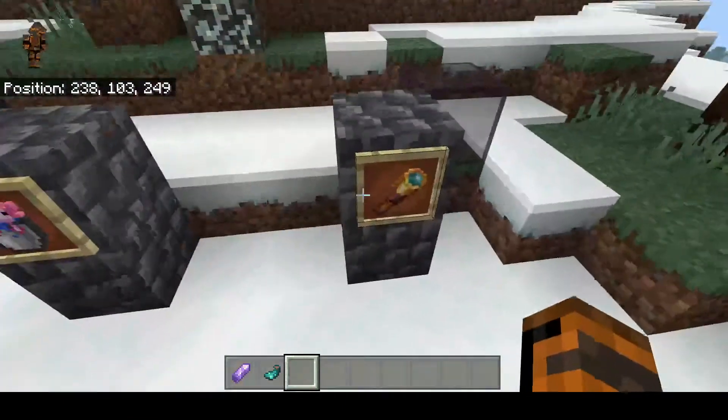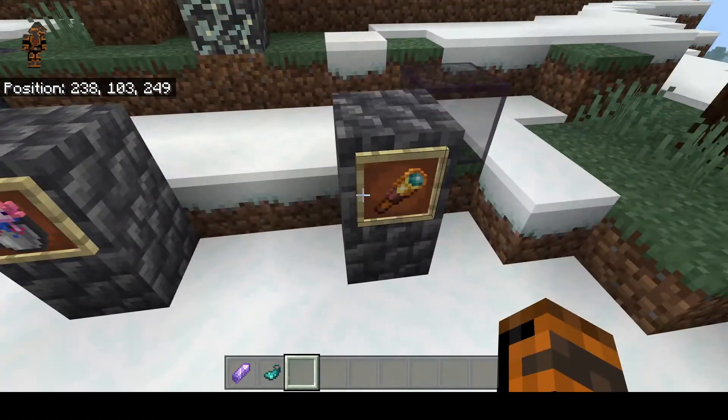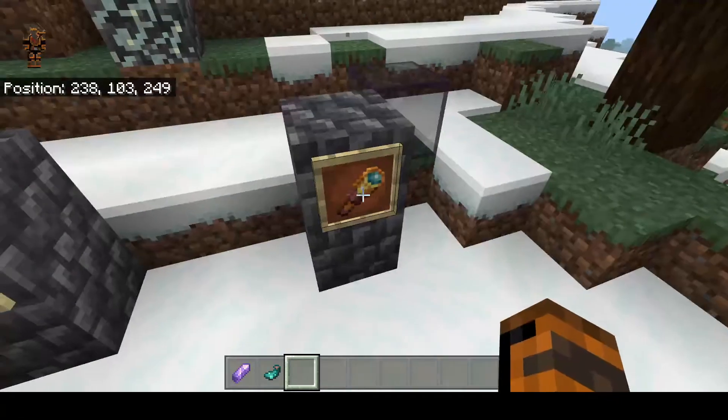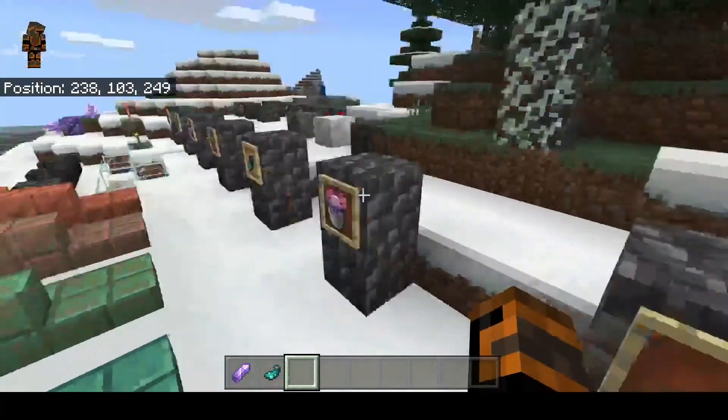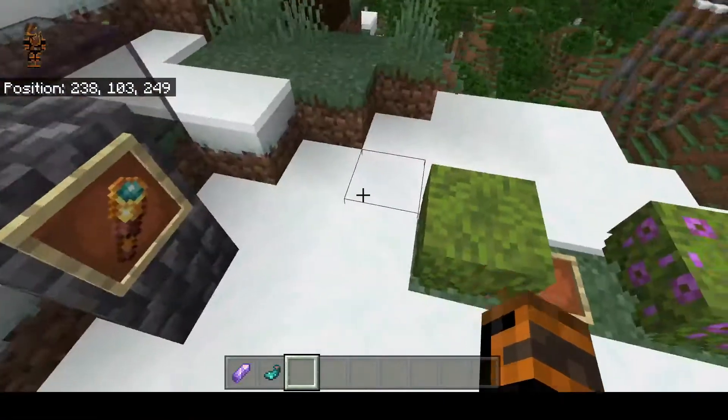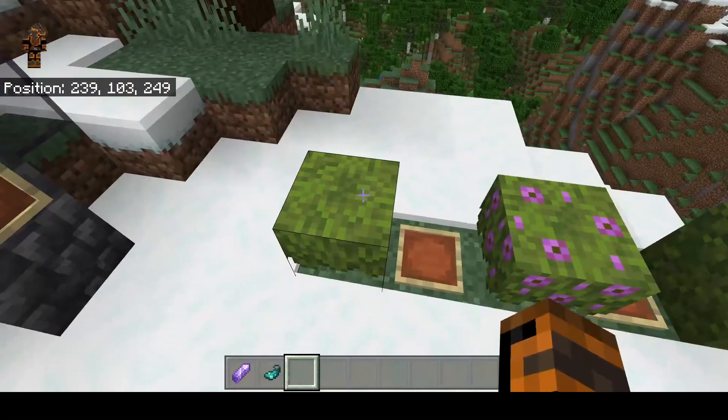Over here we've got the spyglass. It's a new item you can craft — you're going to need one Amethyst shard and two copper ingots to craft it, so it's quite cheap. You're going to need Amethyst and copper.